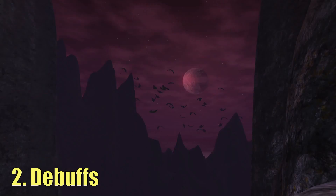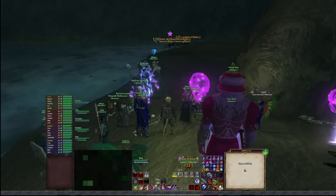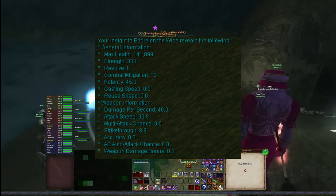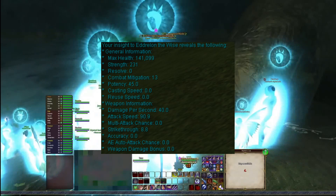Number 2: Debuffs. Mobs do a lot of damage, and debuffs are actually very important in this game. There are certain attributes of mobs that we can debuff to decrease that damage. First, just like any player character in EQ2, every mob has a primary stat that affects how much damage they do. So if a mob is a wizard, they may use Intelligence as their primary stat. Debuffing that primary stat will greatly reduce its damage.